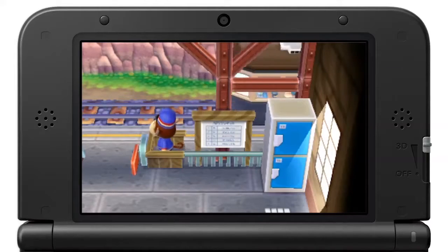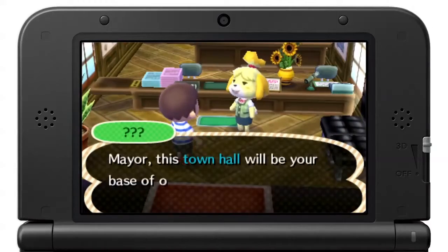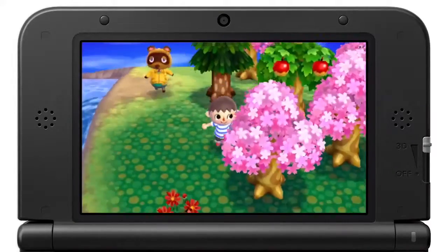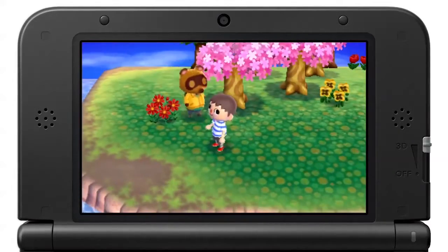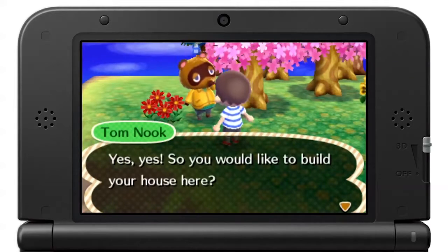It starts the moment you arrive in town by train, when you are quickly appointed mayor. After a short briefing at City Hall and your first big decision — deciding where you want to build your house — your new Animal Crossing life will start.